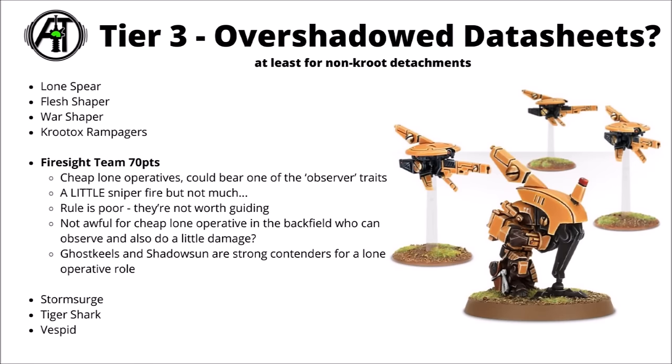Next up we've got the Firesight Team — 70 points for a cheap little lone operative with a bunch of sniper drones. They are a character, so could bear one of the observer-type traits from the Montcar or Kalyon detachment to buff other units' shooting. They have a little bit of sniper fire, but really not much, and their unique rule is really quite poor with the rerolls if they get guided, given that they're just a small unit that's not really worth guiding in the first place. For lone operatives, Ghost Keel and Shadowsun are strong contenders, and if you just want a screened lone operative, it might be tempting to pay the extra 40 points for the Lone Spear with the massive movement potential.